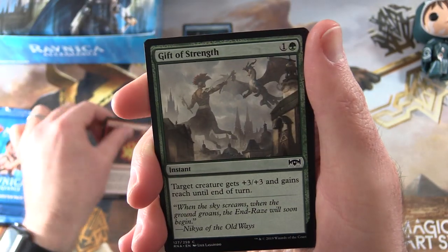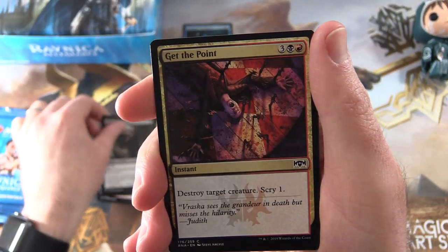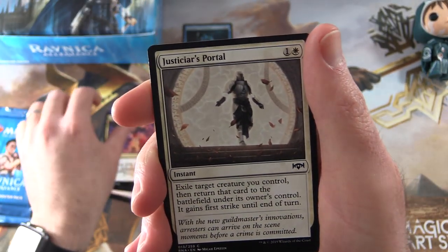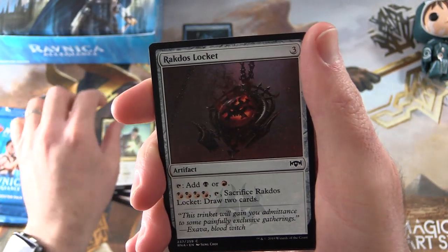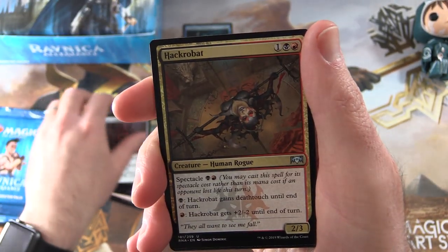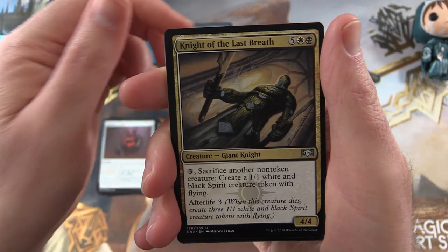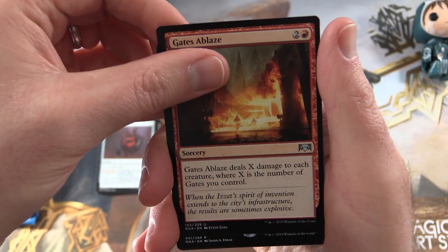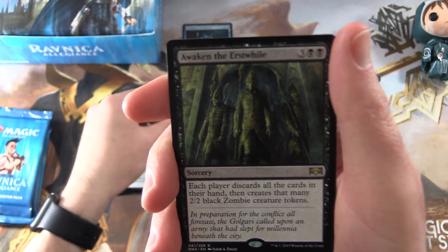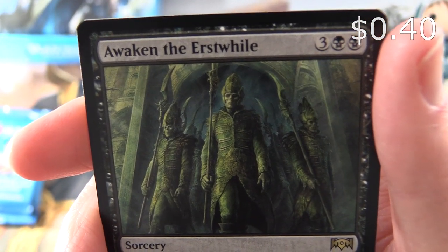Scorchmark, Gift of Strength, Thirsting Shade, Get the Point, Justice's Portal, Final Payment, Rakdos Locket. And for the uncommons we have an Acrobat, Knight of the Last Breath, Gates Ablaze. And the rare is Awaken the Erstwhile, with some very creepy artwork there.